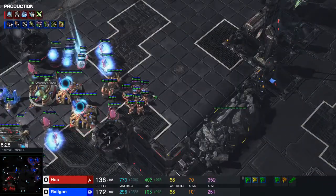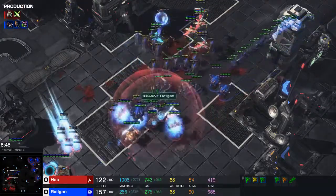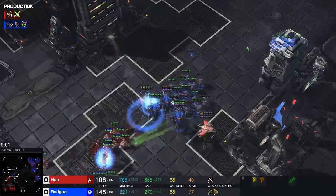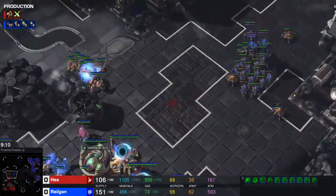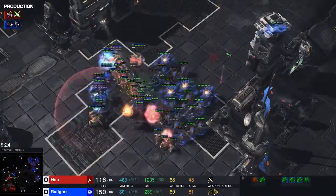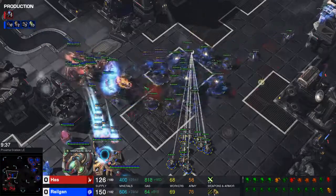He has this archon-immortal-chargelot army that he's trying to make use of right now. I have a pretty decent army here but I don't have quite enough banelings to deal with all this stuff. He loses a lot of archons to this attack. I'm not quite sure if this attack is actually cost-efficient for me — his chargelots are really cheap and do a lot of damage. My goal is just to eliminate as many of his tech units as I can and reset his tech. The chargelots are one thing — they're really cheap and do a lot of damage — chargelots are insane. I'm up like 35 supply and I can't fight him. So sad.